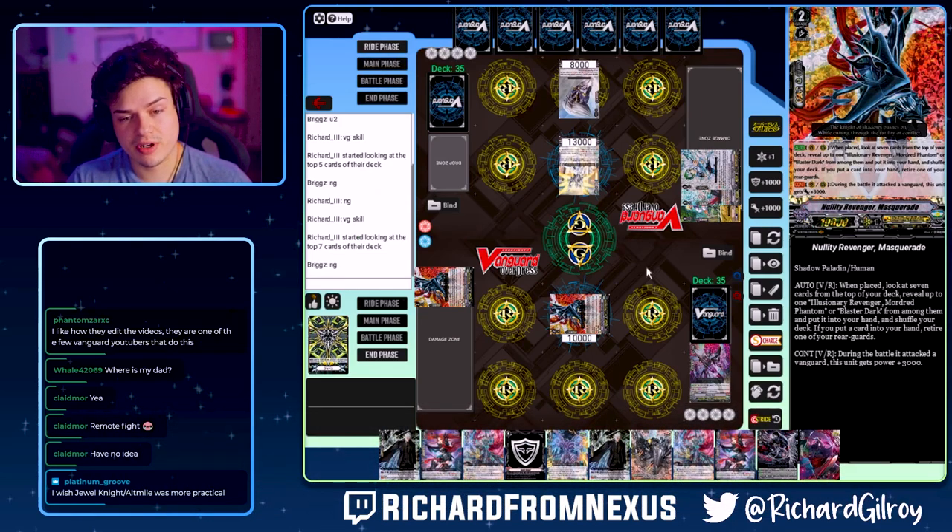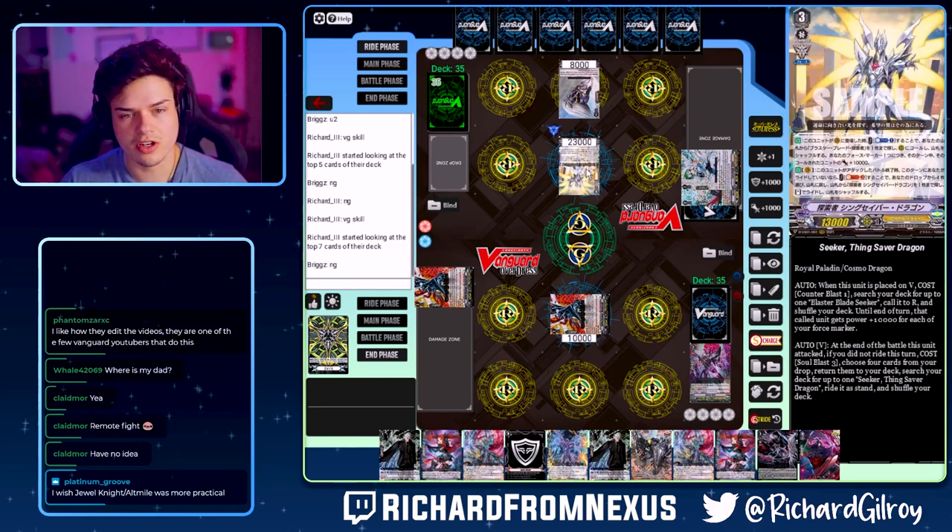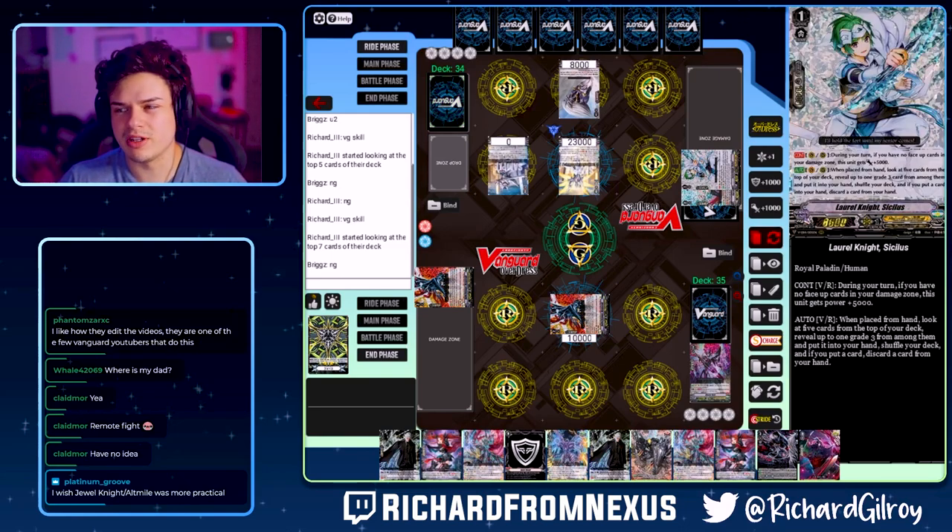Altmile Ashley is a pretty aggressive deck. I just feel like Sanctuary Guard and Thing Saver are probably a little more straightforward and linear, so they're a little more popular.